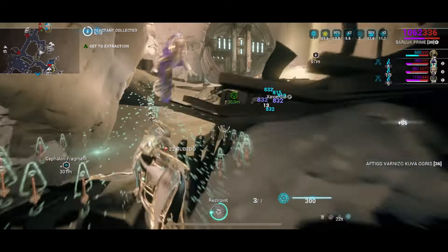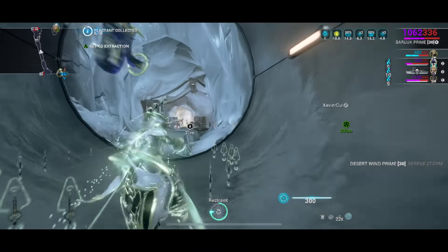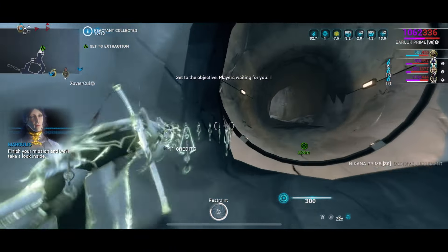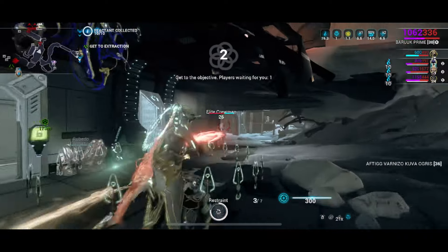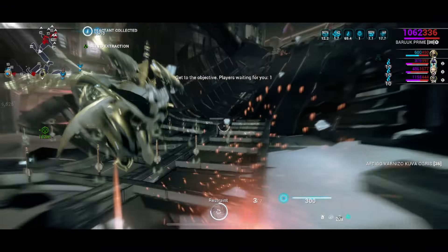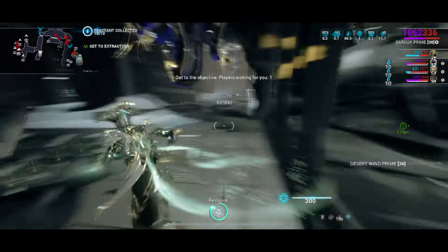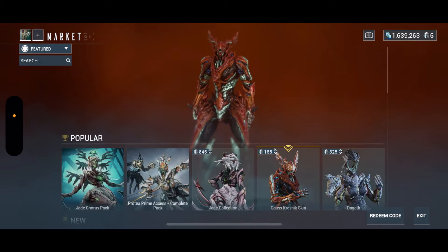Each planet has a certain boss that drops a certain warframe part, and you can farm that boss over and over. Just follow these lines, do the junction requirements, fight the bosses, and get new warframes all the way around the solar system. Now we're going to go into the marketplace — this is where you get your blueprints. I had no idea blueprints were a thing when I first started; I thought you had to buy new characters with real money, but that wasn't the case.